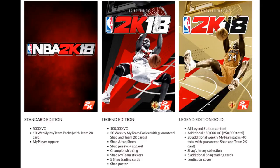For the legend edition gold, which is going to cost you $150, you get all the legend edition content plus an additional 150,000 VC, rounding you up to 250,000 VC total, 20 additional weekly MyTeam packs giving you 40 in total, the Shaq jersey collection, five additional Shaq trading cards, and a lenticular cover.